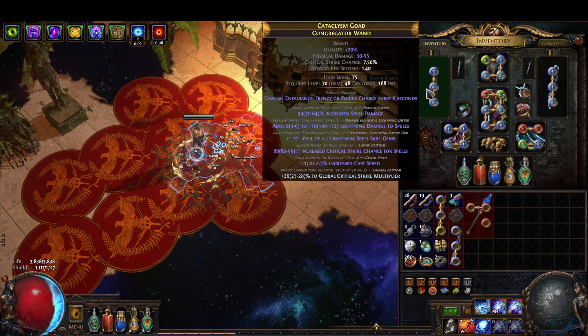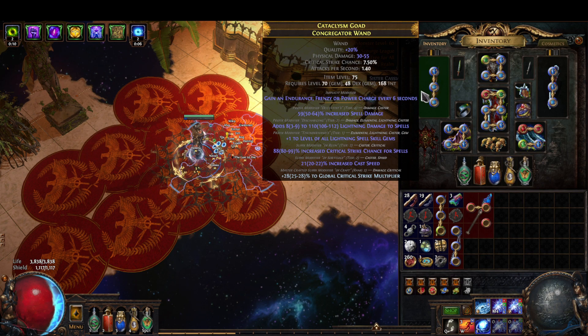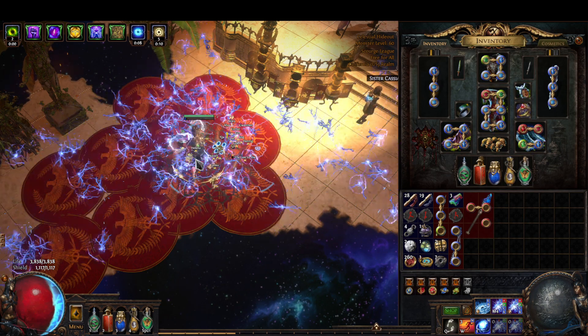I chose the crit multi over the double damage because it's more consistent — we are critting way more often than we would proc the 5% chance to deal double damage. The DPS difference in POB is negligible so I chose the more consistent damage.